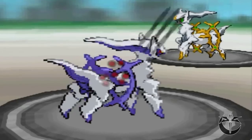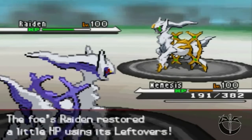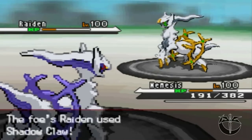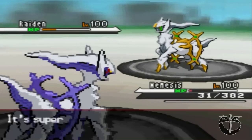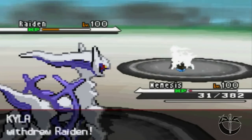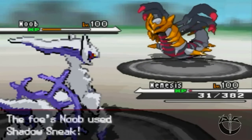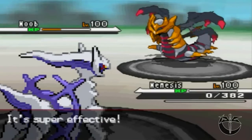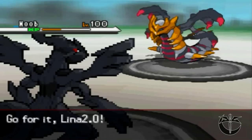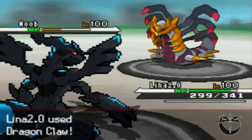He brings in Raiden. I go for brick break and he goes for shadow claw. Then another brick break, another shadow claw. He knows the extreme speed is coming, so he switches into his Noob. With rocks up, there's no point in switching out, and he's carrying the super effective shadow sneak — so yeah, pretty screwed there. I send back in Lina 2.0 and dragon claw the Noob.